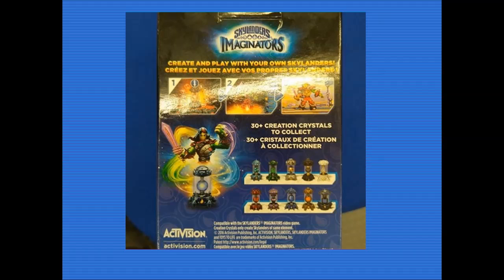In terms of packaging, we also have the creation crystals to collect. What's even interesting is that it says 30 plus creation crystals to collect. You're probably thinking, well, there's only 10 elements. But if you've been paying close attention to different promotions, you'd have noticed there are in fact different crystals. It even shows you straight away - where the Imaginator is popping out of that water creation crystal. Keep an eye on that design, then look over at all 10 on the side.